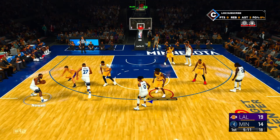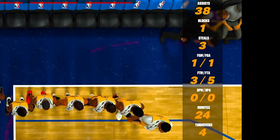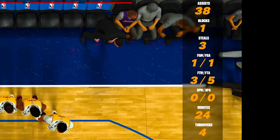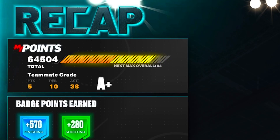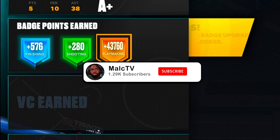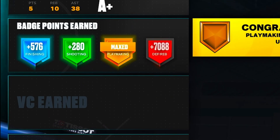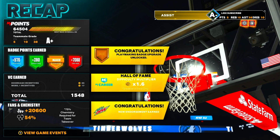At the end of the game I got 38 assists with only four turnovers. I wasn't starting and only played 24 minutes. This game I got a total of 64,000 badge points. As you can see, my playmaking badges are just going up and up — and I maxed out my playmaking badges. If this helped, send it to a friend, drop a like, subscribe if you're new, and I appreciate y'all.